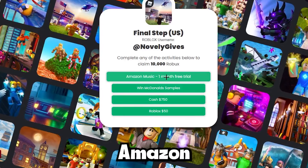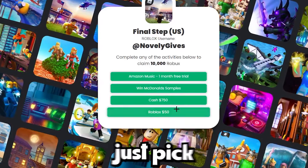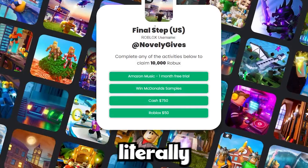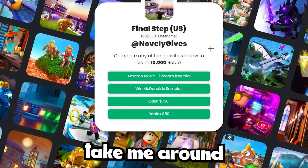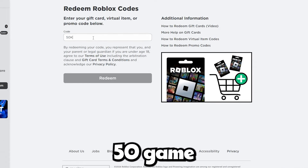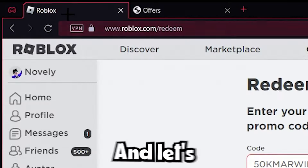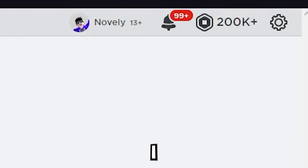All you have to do is keep doing these steps. I can do the Amazon Music one, or the cash one — just pick another activity, do the easy tasks and simple questions, and you'll get another 50,000 Robux. I'm going to do the rest of these four, which should take around 10 to 15 minutes. Type in the code 50k marwin again, click Redeem three more times to get the other 150,000, refresh the page — and oh my gosh, we have 200,000 Robux in our account!